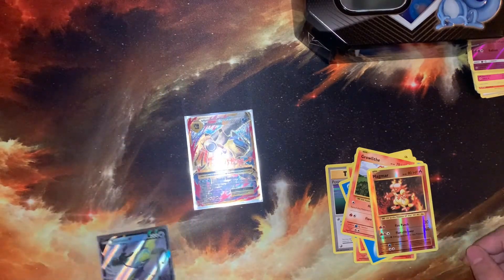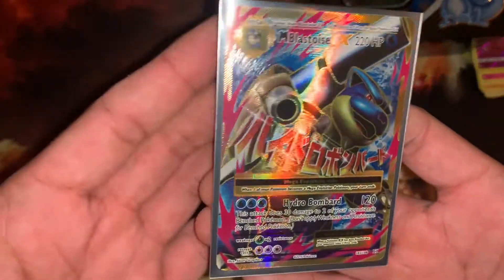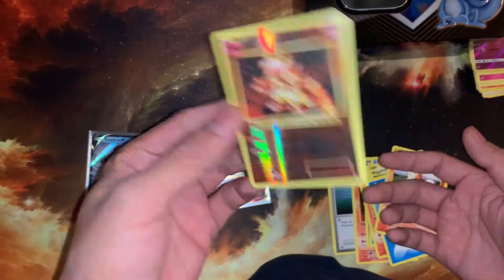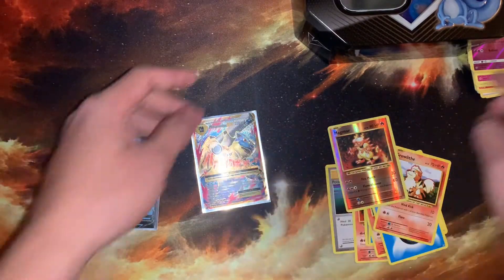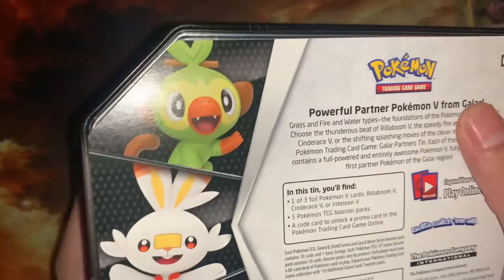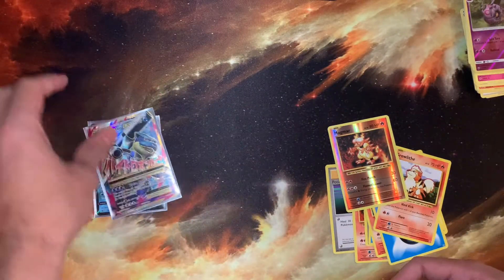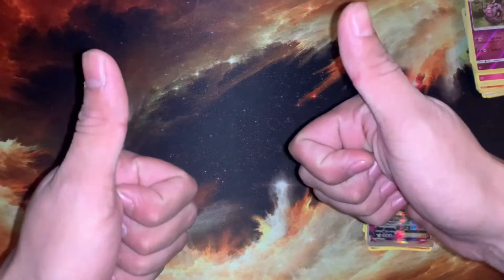So just to recap: we got the Intelion promo and the amazing Mega Blastoise ex off the Evolutions pack. We had a couple of reverse holos, but those two are the main hitters. Will we open up the Grookey tin? I don't know — let me know in the comments. Stay tuned for more videos, go ahead and subscribe, leave a like if you enjoyed it, and I'll see you in the next one. Thank you so much for watching!